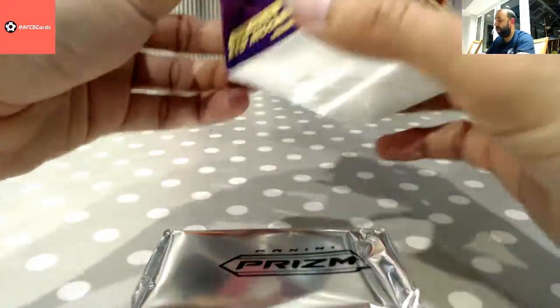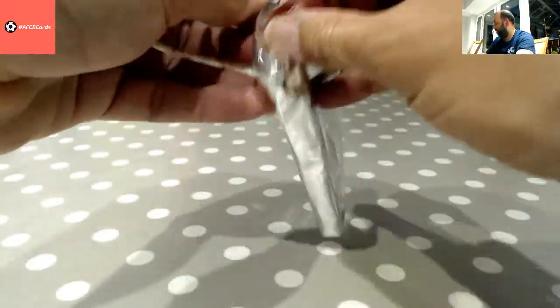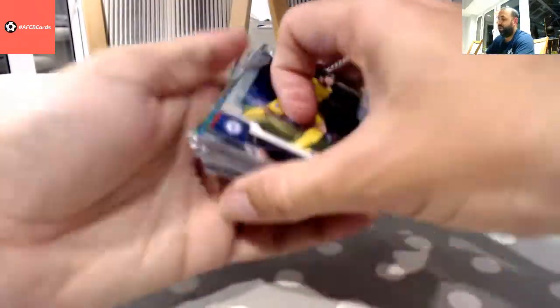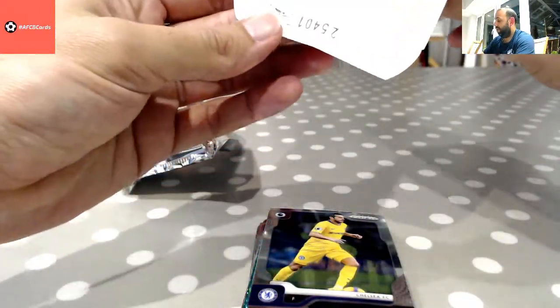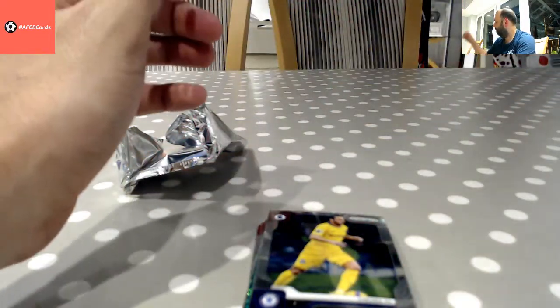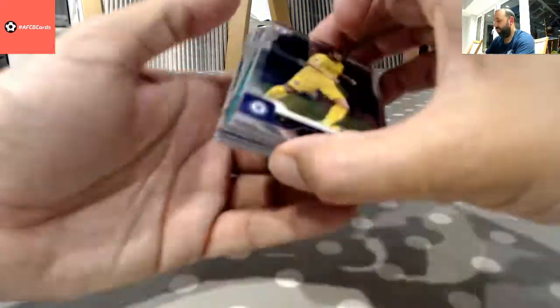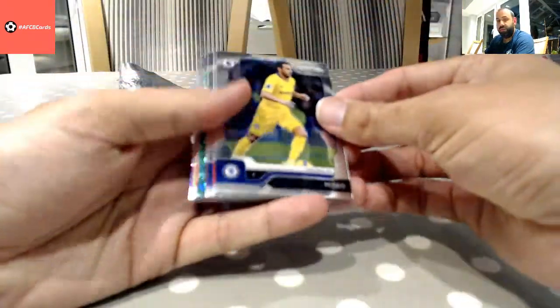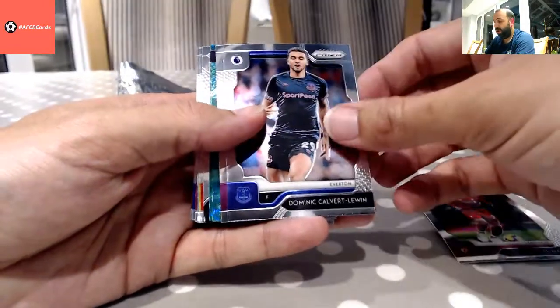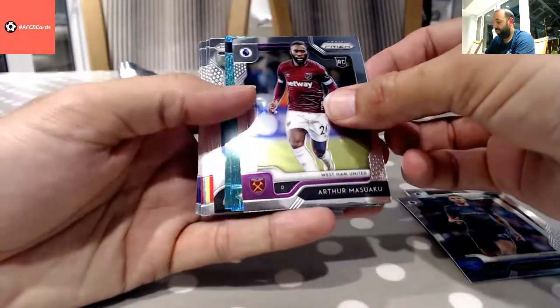One pack here — I'm sure it should be more than that. Let's have a look and see what's in it. We've got two greens there. I think I've been done here because normally you get your red mosaics. So we've got Pedro, Joel Matip, Calvert-Lewin, Masuaku.